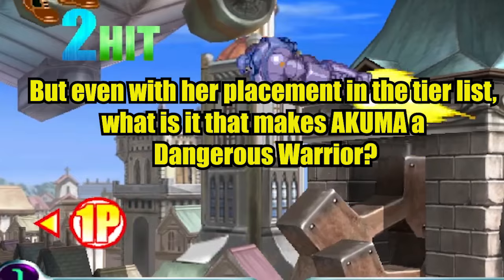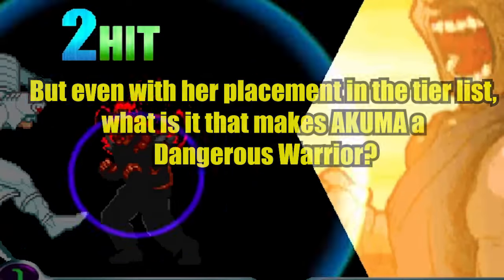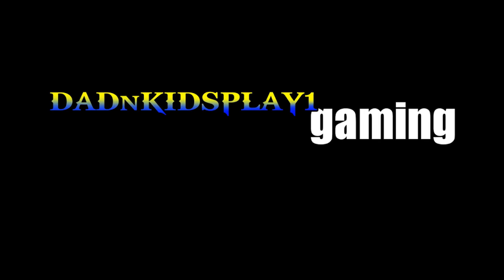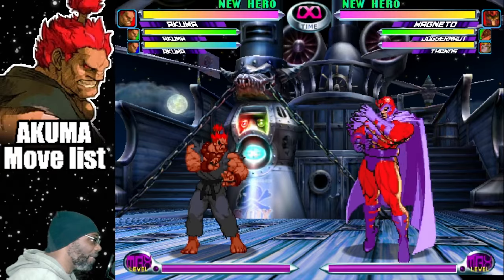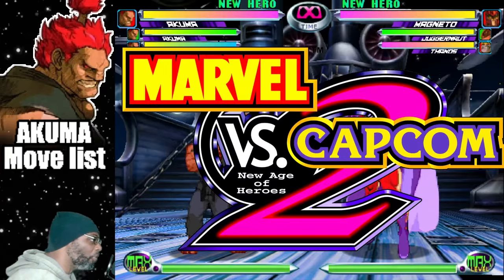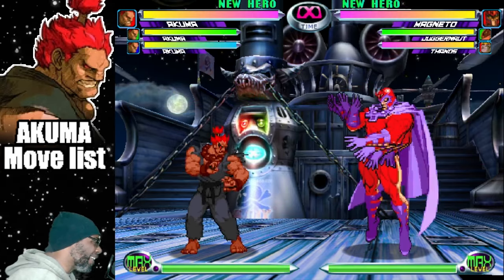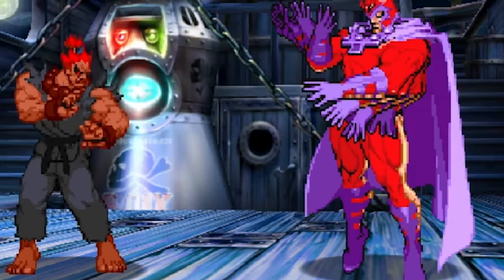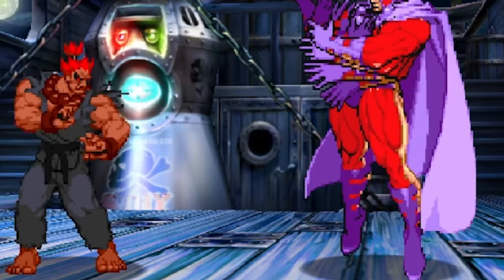But even with his placement in the tier list, what is it that makes Akuma a dangerous warrior? To understand this question, we need to watch today's episode of Dad and Kids Play One. What's good everybody, I'm Dad from Dad and Kids Play One, and this is Akuma's move list from Marvel vs. Capcom 2. We're going to go over all of Akuma's moves and discuss tips and strategies to help you learn to play the character better. If you like these type of videos, consider giving it a like and maybe a subscribe.